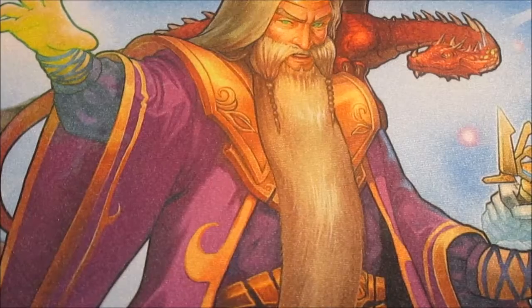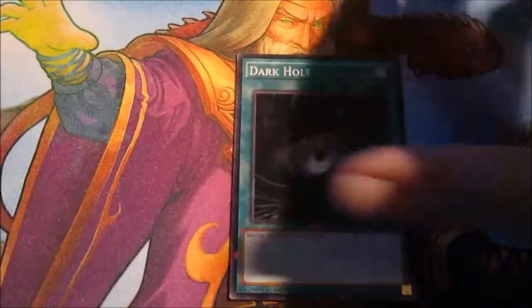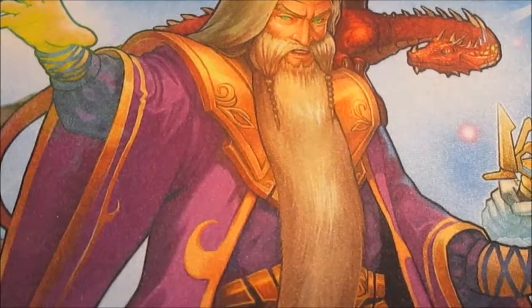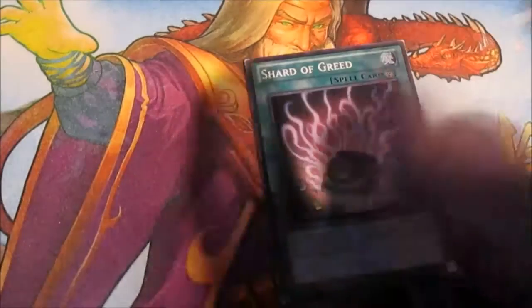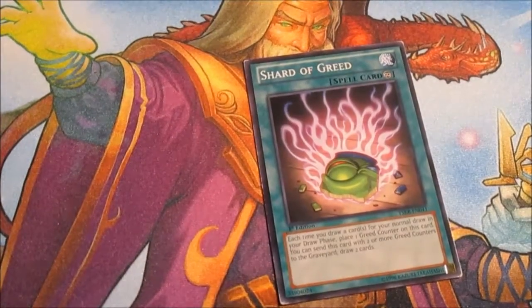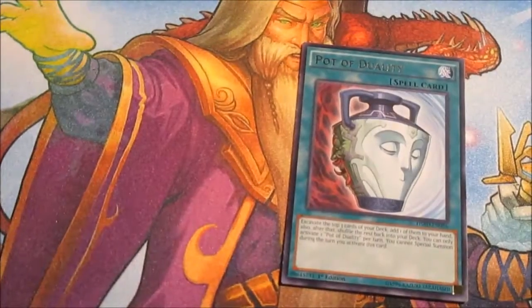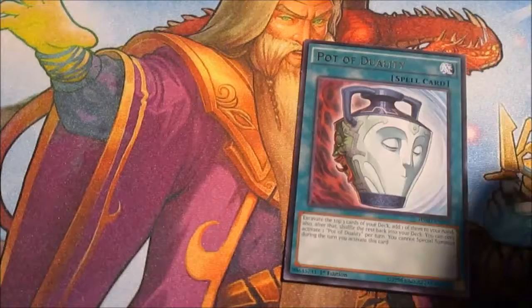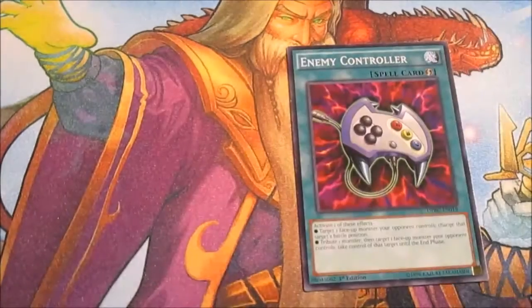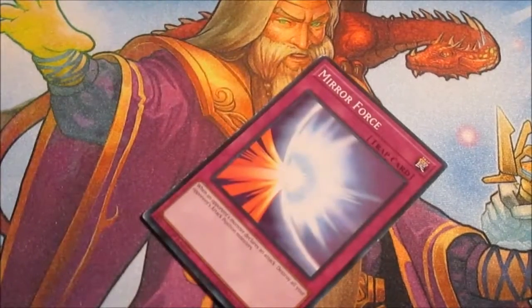The spells I added — only five: Dark Hole in case I can't get to Rageki Bottle, Mystical Space Typhoon because you always need MST, Shard of Greed because if there's one thing this deck is going to need it's draw power, Pot of Duality for a little more draw power to put the vanillas away, and Enemy Controller just in case. And only one trap: Mirror Force.